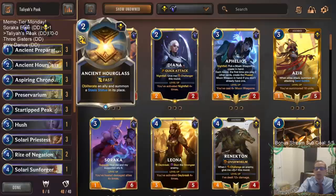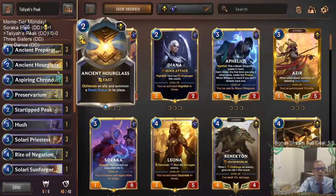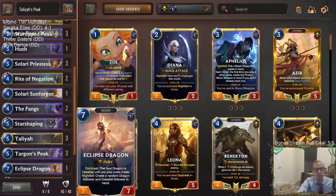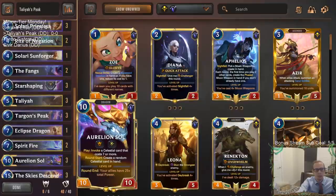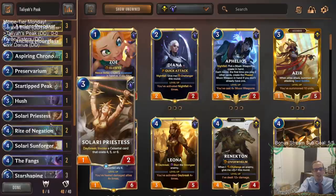We have one Ancient Hourglass for protection, but also a really cool combo: Hourglass plus Talia. If we have an Aurelion Soul in play — say from Targon's Peak hitting zero mana — and we still have Talia and Hourglass in hand, we could Hourglass the Aurelion Soul, cast Talia to copy the Hourglass, and then in one turn get two Aurelion Souls in play. Double Aurelion Soul could be pretty crazy.